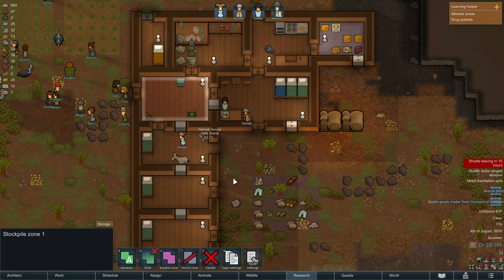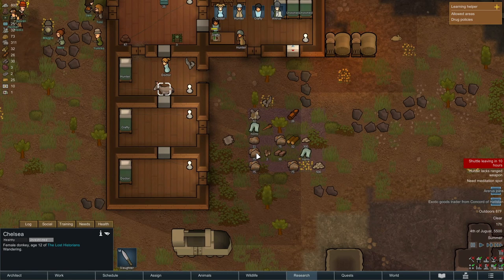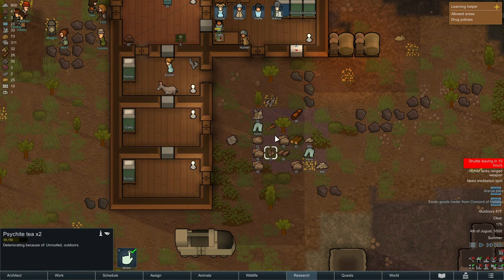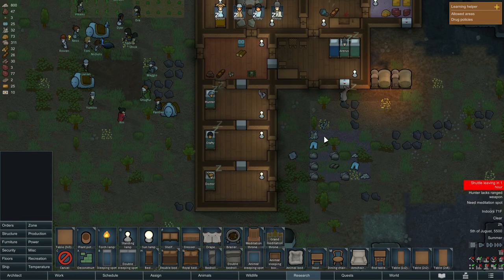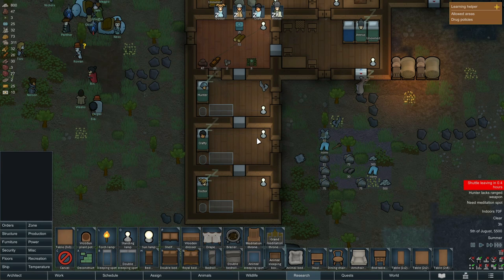Doctor has trained our donkey in the first level of rescue — that's kind of helpful. Eventually we'll also train the donkey to be able to haul things, which will extend the abilities of our village. We've got some psychite tea we need to get moved indoors. We need to start making the rooms more than just the basics — adding things like dressers and plant pots to give a little bit of ambiance.